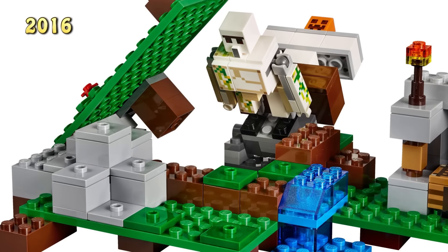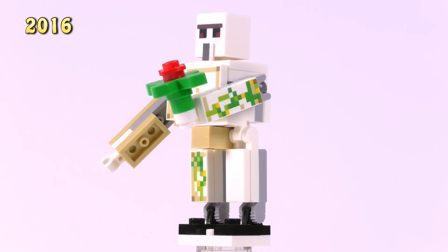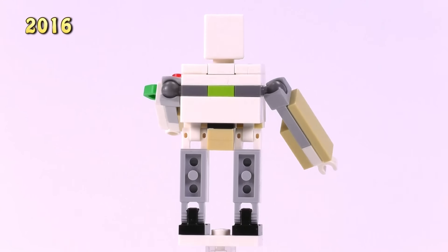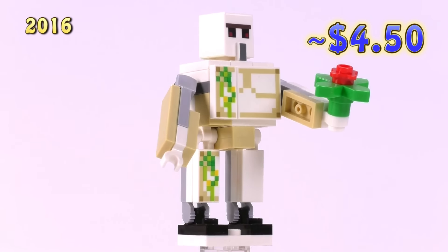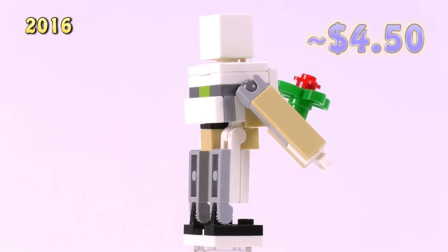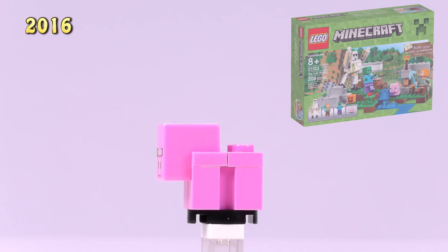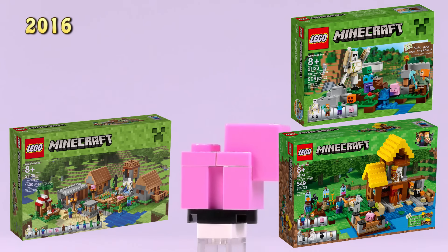Here's the very popular Iron Golem - first appeared in the Iron Golem set, later came out in the Village. Loved the play function from the Iron Golem set where he actually appears. He's got quite a lot of exclusive prints and a special head mold. A lot of special pieces went into making this guy - he sells for four fifty. That was a 2016 release.